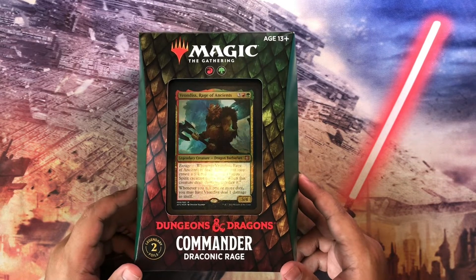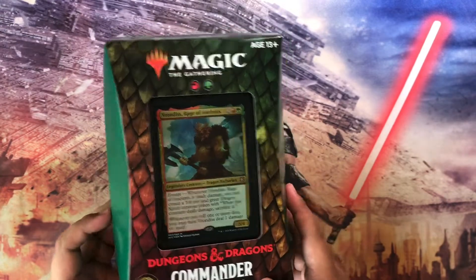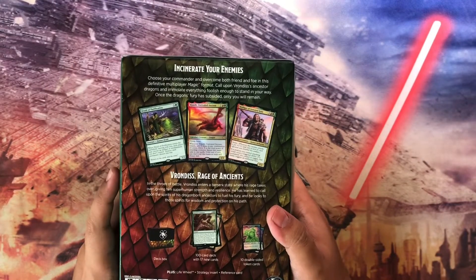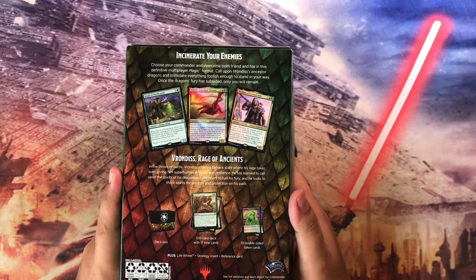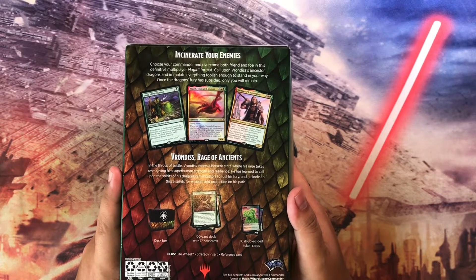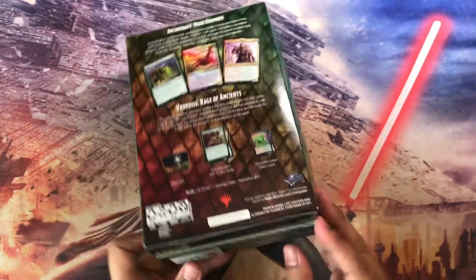This is the Draconic Rage, the Gruul Commander Precon — basically a dragon tribal precon. The name of the commander is Vrondiss, Rage of Ancients. In the throes of battle, Vrondiss enters a berserk state; when his rage takes over it gives him supreme strength and resilience. He has learned to call upon the spirits of his dragonborn ancestors to fuel his fury, looking to those spirits for wisdom and protection on his path.